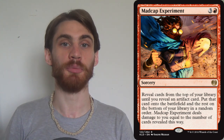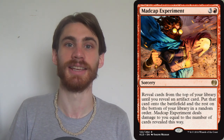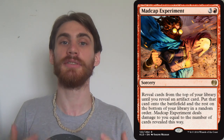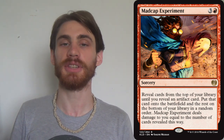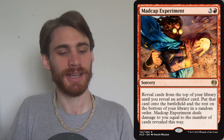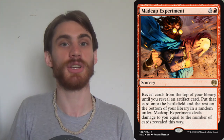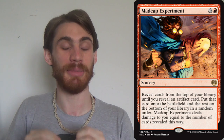It seems like it should be more broken because immediately my mind jumped to Modern — we can use this to go and get Blightsteel Colossus. Obviously in Standard, they're not going to design around Blightsteel Colossus. The same reason that if Collected Company is in your format, you don't want to put Tarmogoyf in — it limits your design space. Madcap Experiment does the same thing for big, powerful, consequential artifacts. So we're not getting Blightsteel, but I looked at a few other spoiled cards that might work well with this.